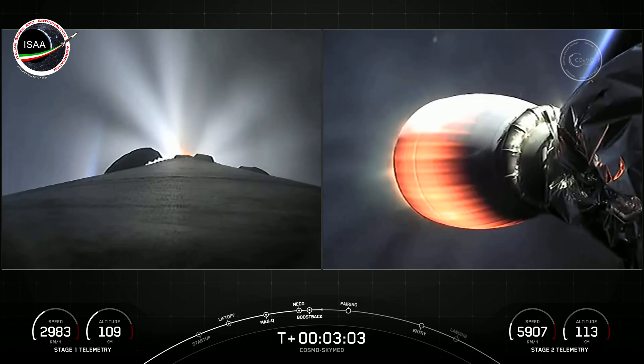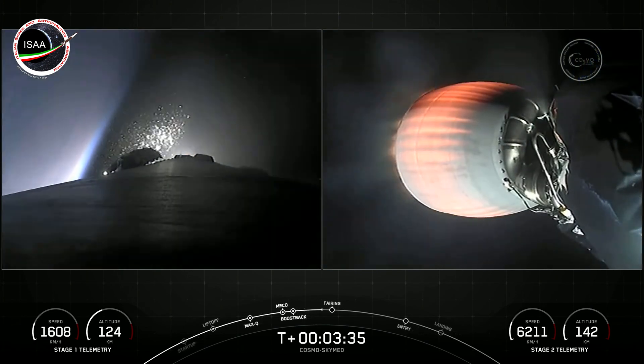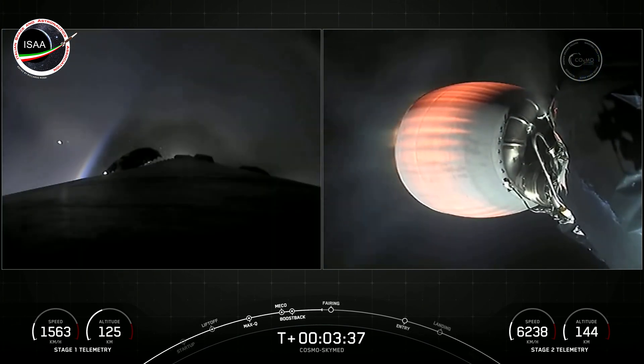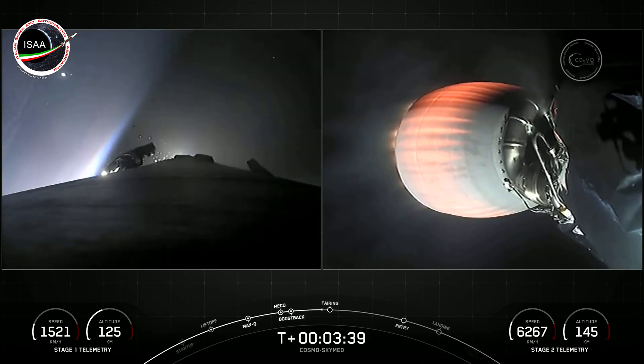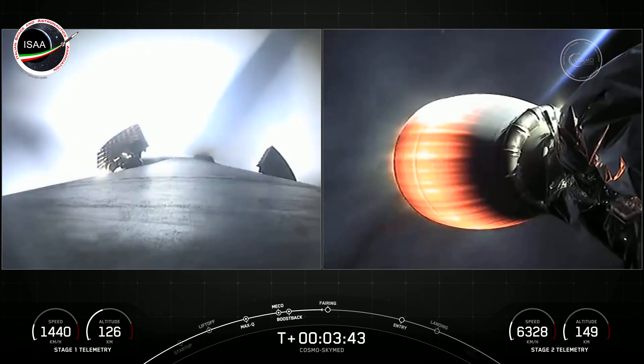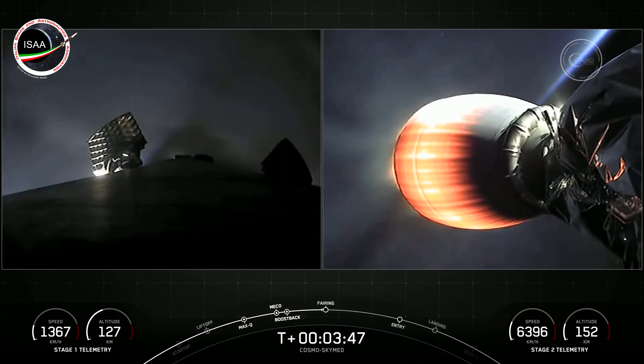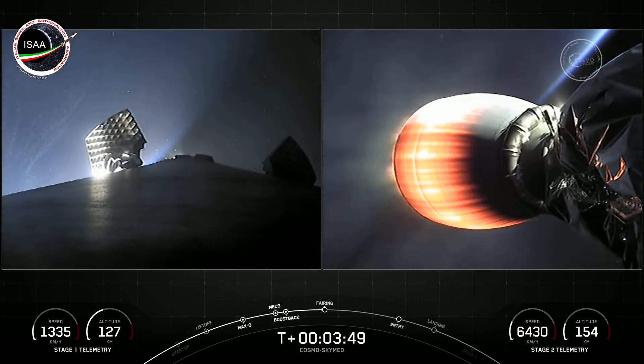That is the first of three burns to make its way back to land. Now on your right-hand screen, we do have the second stage engine lit up. Now in a few seconds here, we should see the fairing halves on the second stage being deployed. We've got some awesome views here.